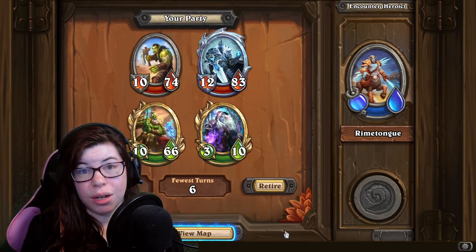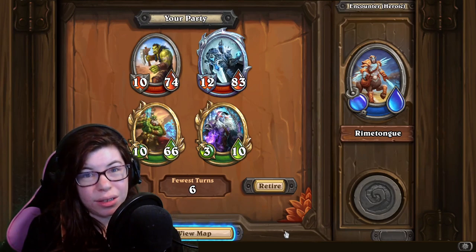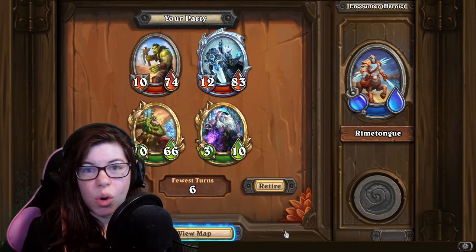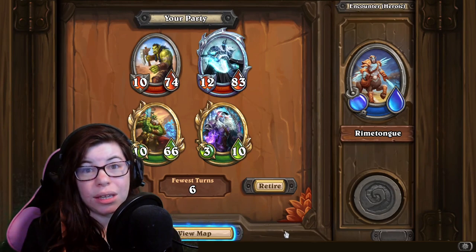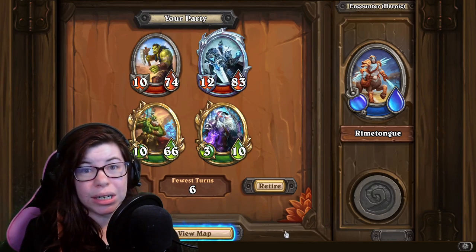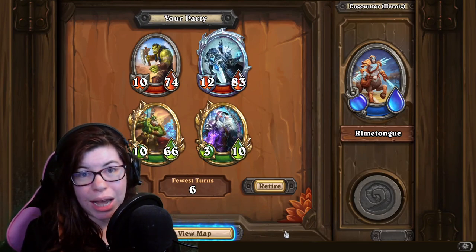One big issue you can run into if you just immediately start grinding is that your campfire board is full. If you select a mercenary from the mysterious stranger offering and your campfire is full, it just gives you coins and not a task. But if you're trying to grind for the equipment, you need to actually complete the tasks. That's why I like having 4 mercenaries — so I can always complete tasks, get them off the board, and have space to pick up another task.